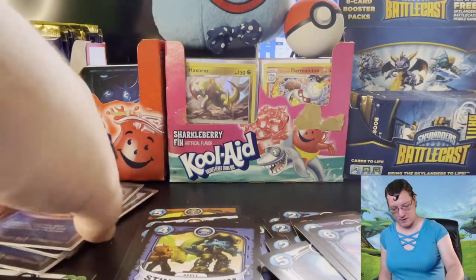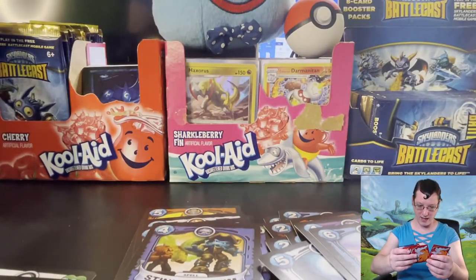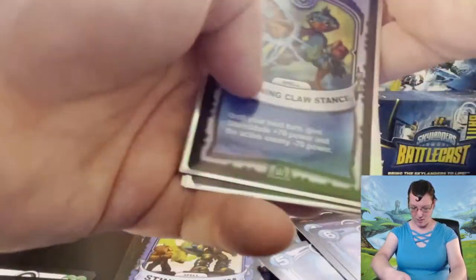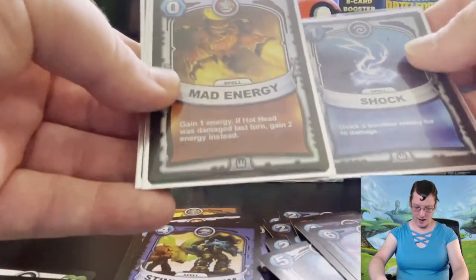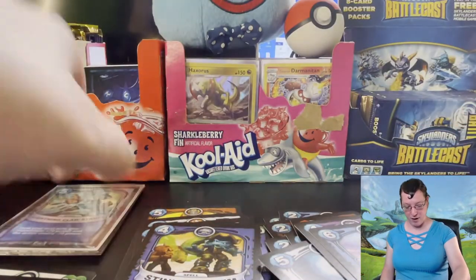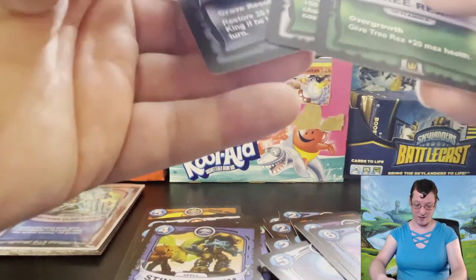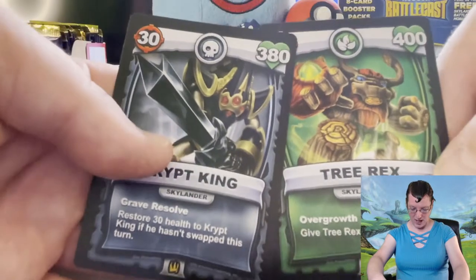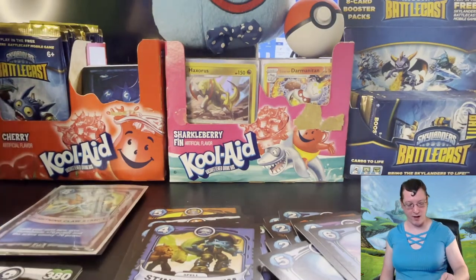We did not pull any gold holographics this time through. What we did get was four silver holographics — the commons Lightning Claw Stance, Shock, and Mad Energy — and one rare being the Vanishing Cloak. On top of those silver holographics, which are still really cool because they are holographic cards, we got the ultimate cards Sap of the Ancients as well as the two Skylanders Crypt King and Tree Rex. No Ninjini, but they're still really really cool to have.